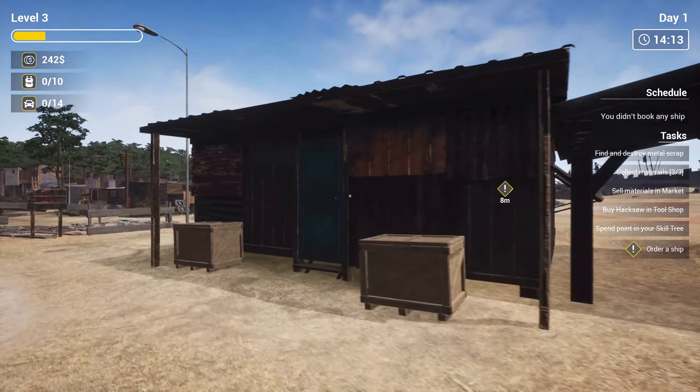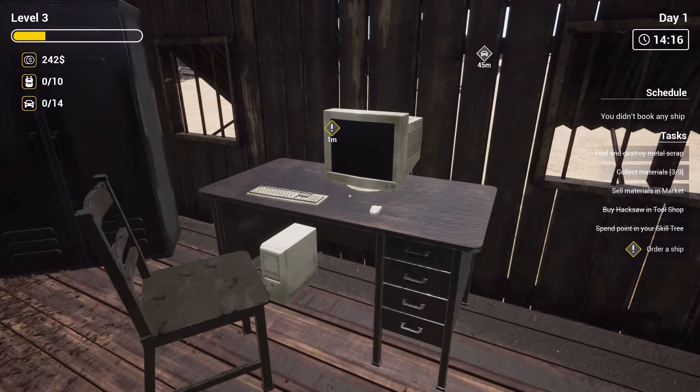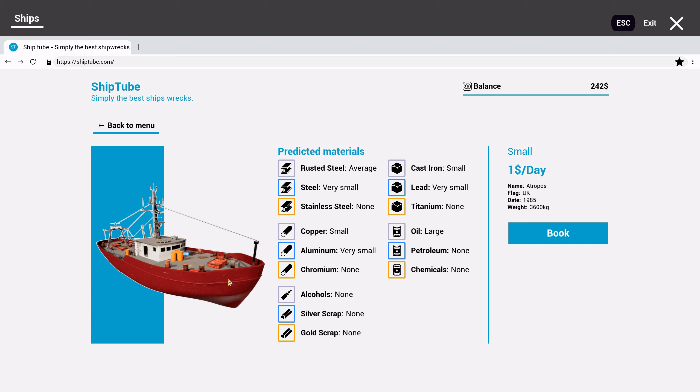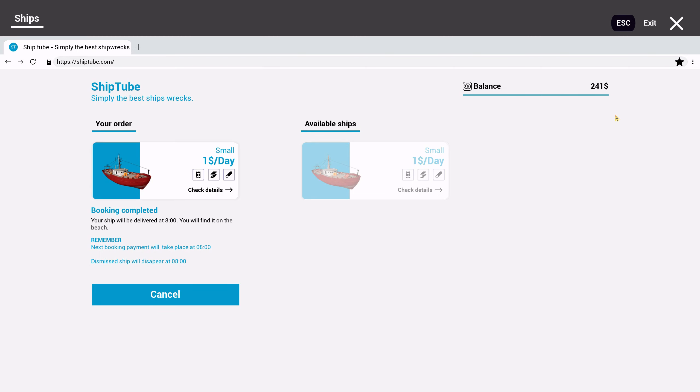Oh, there — at home. With a computer? It is a computer, holy moly. Your order — no bookings. Pick one of the available ships and place an order. The ship will arrive at eight. You can order only one ship at a time. Oh, so this costs us $1 a day, I suppose to have it there. Let's book. Booking completed.